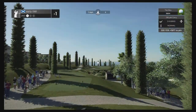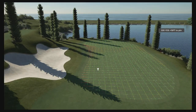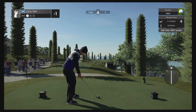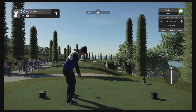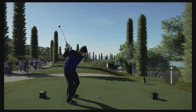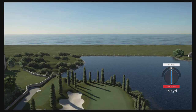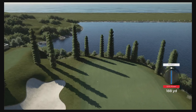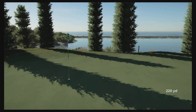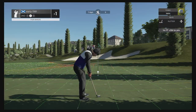Hole number two is a par three playing 220 yards, down 15 feet. I'm really in between clubs here — ideally 182 or 185 yards would be perfect. Just going to shape this and try to land it on that slope left of the pin and let it release out. We get the power — I just love the look of this course. That is really going to kick way past the flagstick. These greens are absolutely firm.